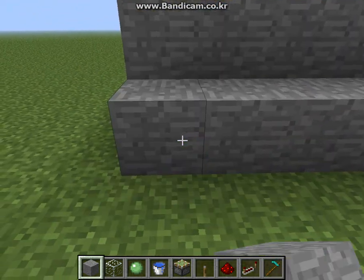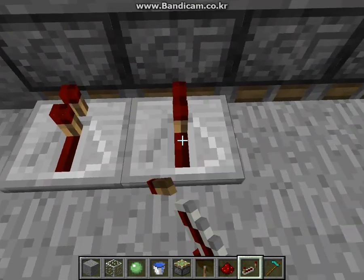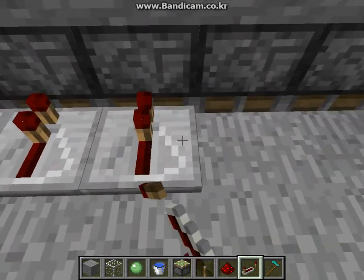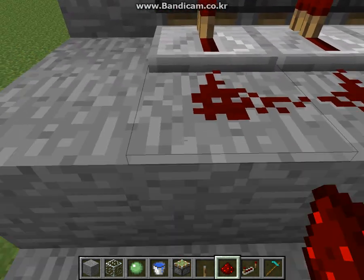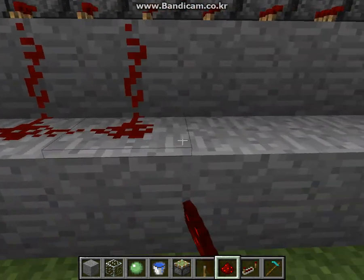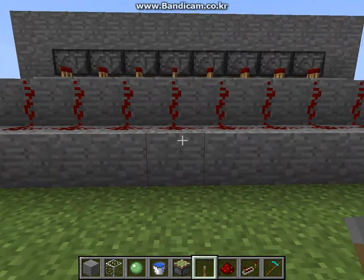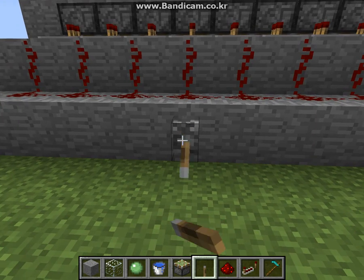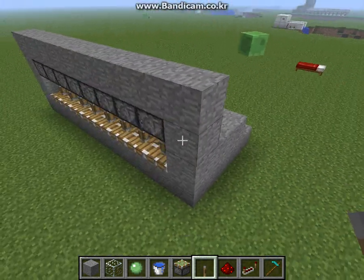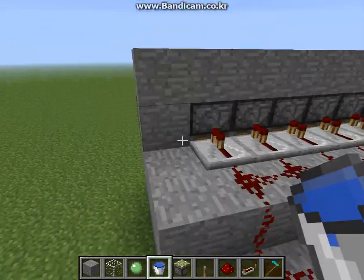Put another block on top of it, then finally put a block right below. Then connect the piston with a redstone repeater, and connect the repeater with redstone. Connect them again from below and put a lever somewhere over here. See if it's working — yep, it's working, good.